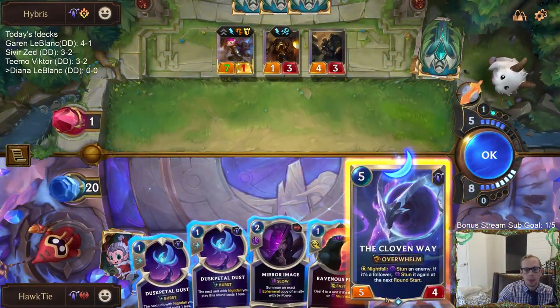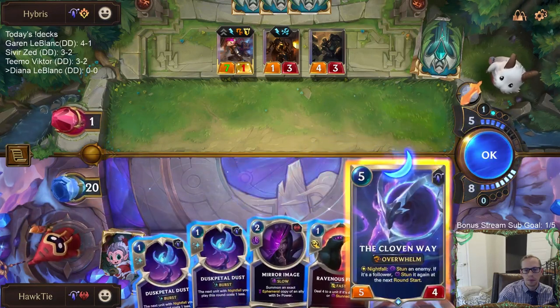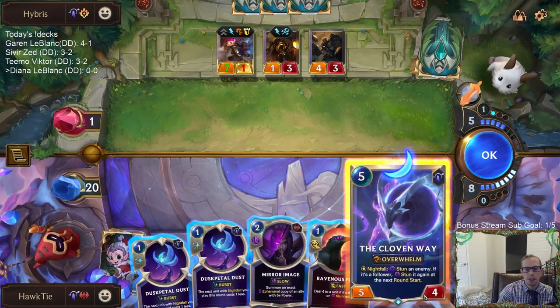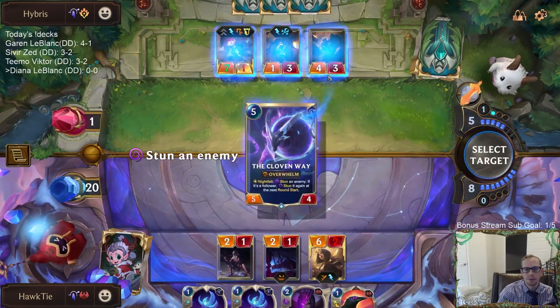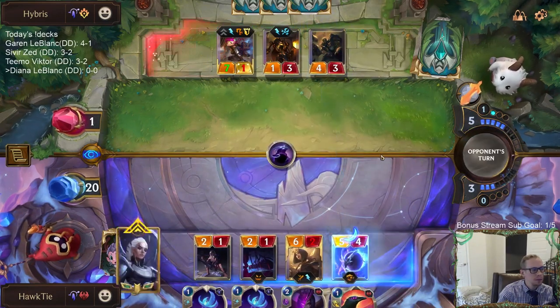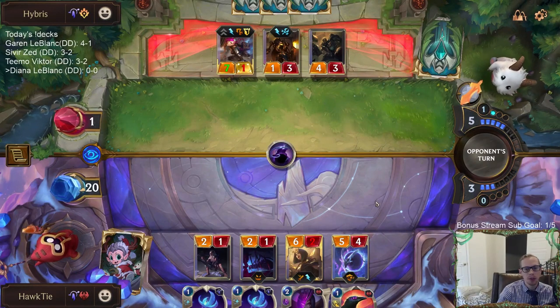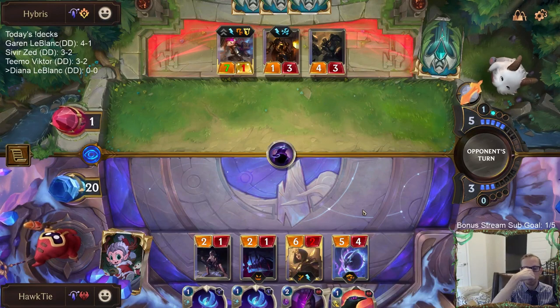Flock's not bad. That's a Nightfall if I Mirror Image — I can't Mirror Image the Cloven Way and have it stun two things again. This is a very good turn for us. Drawing the Whisper Words was perfect, and then finding both of these from the Whisper Words — definitely perfect.